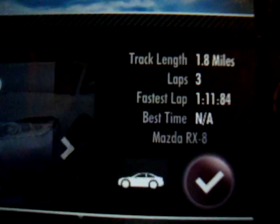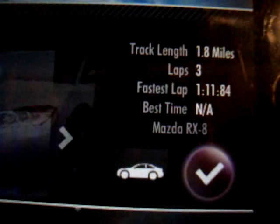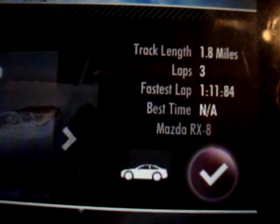It loads up and tells you track length 1.8 miles, laps 3, fastest lap time, best time, and the car you're using. I'm not sure if I'm saying it right, but I think it's the Tier car. It says it's in Chicago, it gives you the track, and there's events 1, 2, 3, 4, 5 — there are 5 events in this city.